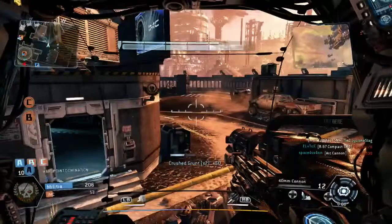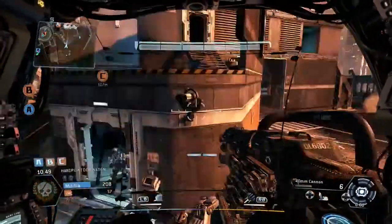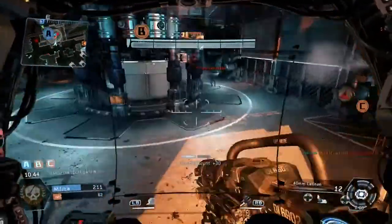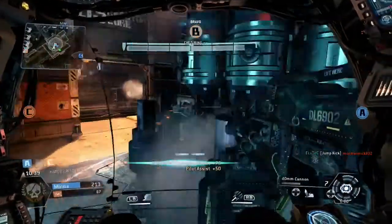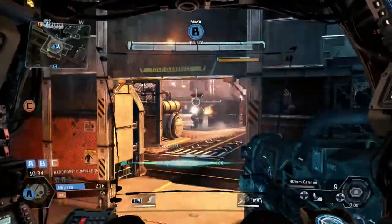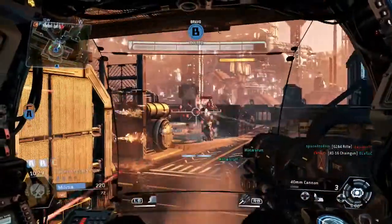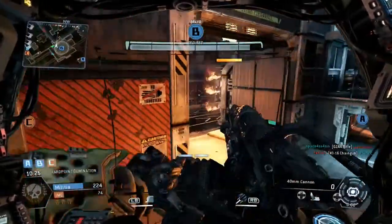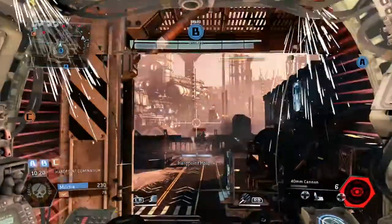We're just going to enjoy a bit of gameplay in the titan. As you can see I'm actually just taking out a lot of the grunts because I wanted to level up as fast as I could. We end up getting an assist because of that guy. I actually saw a green arrow on one of our players and I was wondering how the hell he's got a green arrow — that's something I wanted to point out. If anybody knows, I'm quite interested to find out.